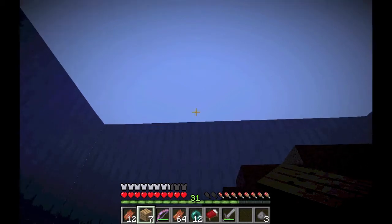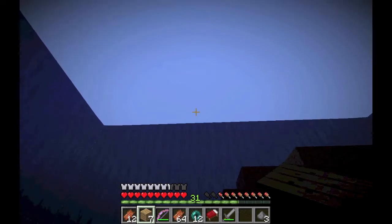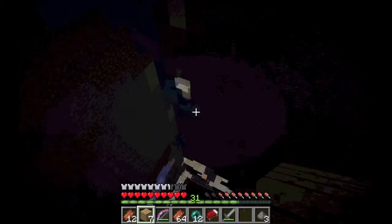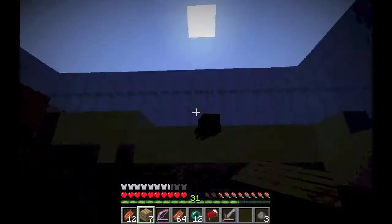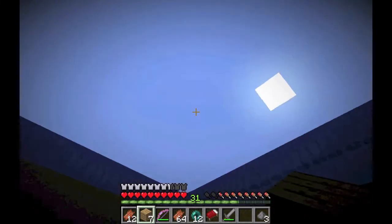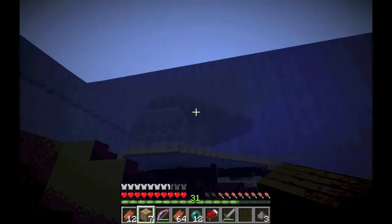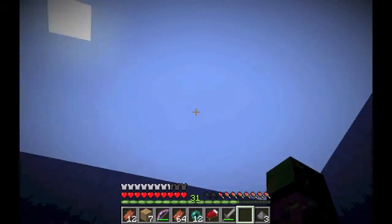I've tried doing F3+A, which reloads chunks graphically. But this isn't just graphical — something in the code is wrong with this chunk. So I'm going to go into MCEdit and teach you how to delete chunks for whatever reason there may be, and then reload them. Or maybe just put in one of your own chunks if that's what you want to do. Let's hop over to MCEdit.